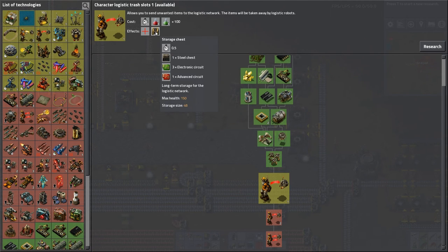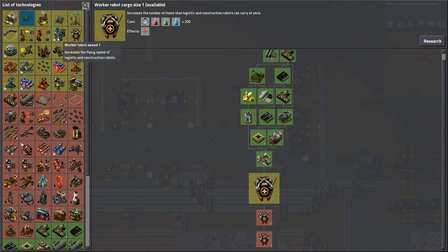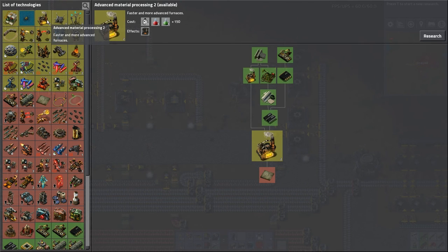How does this give me storage chests when I already have storage chests? I probably get storage chests from two different locations. That takes blue science. I'm not ready for blue science yet. I'm just now ramping up to being able to use blue science. Actually, let's get advanced material processing so I can get my electric furnaces.